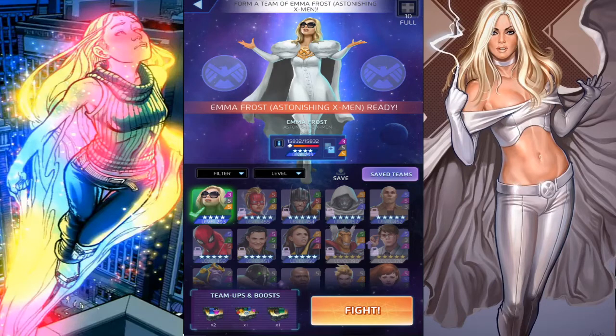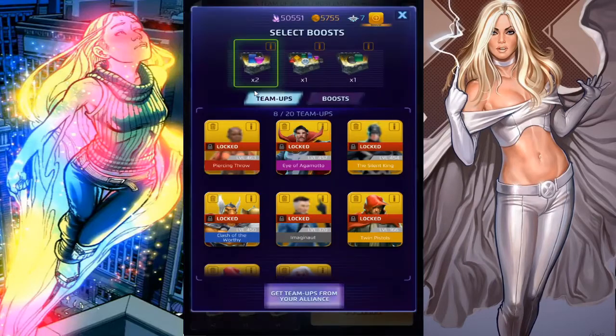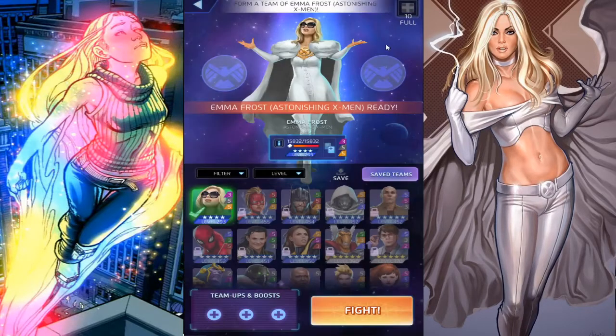What's up guys, this is KP back at it again with another Crash of the Titans — number 87, Emma Frost versus Carolina Dean. I almost got it mixed up — I was about to say Carolina Dean versus Emma Frost. My Emma Frost is champ. Crash of the Titans number 87, my Emma Frost is 15,832 health, level 293.